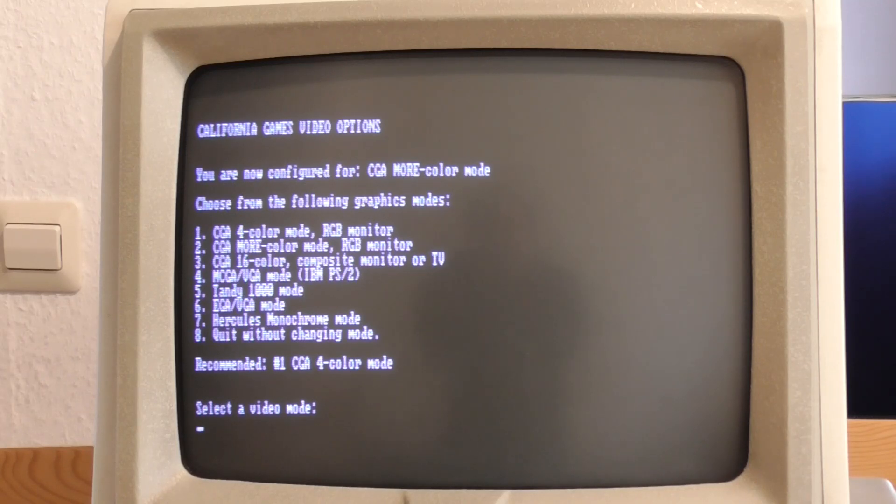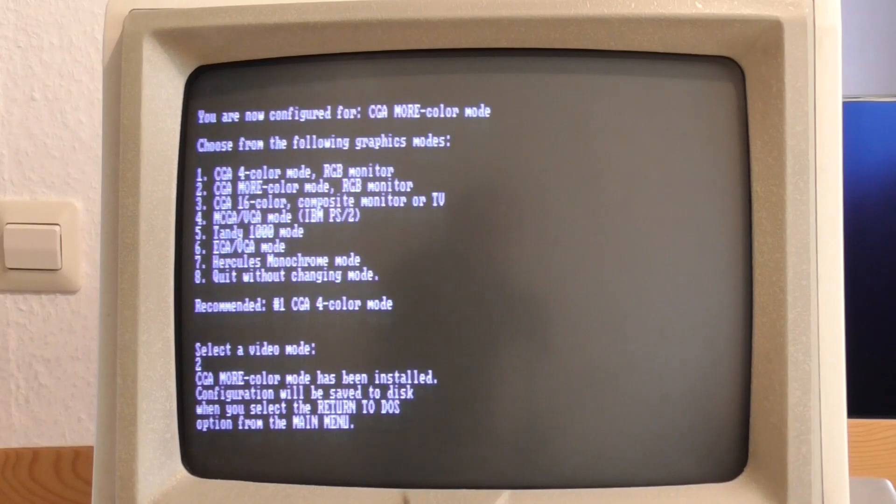This is the menu that comes up when you first start the game. The first option is just the ordinary CGA 4-color mode, which requires just an ordinary CGA RGB monitor. Option 3 is CGA 16 colors, but for that you need to use the composite output and a composite monitor — NTSC only. You can get a converter, and I have a whole video about that on my channel. But that's not what we came here to see today. The interesting one is number 2, which they call CGA more color mode, and they claim it runs on an ordinary CGA RGB monitor. So I'm going to select this option.